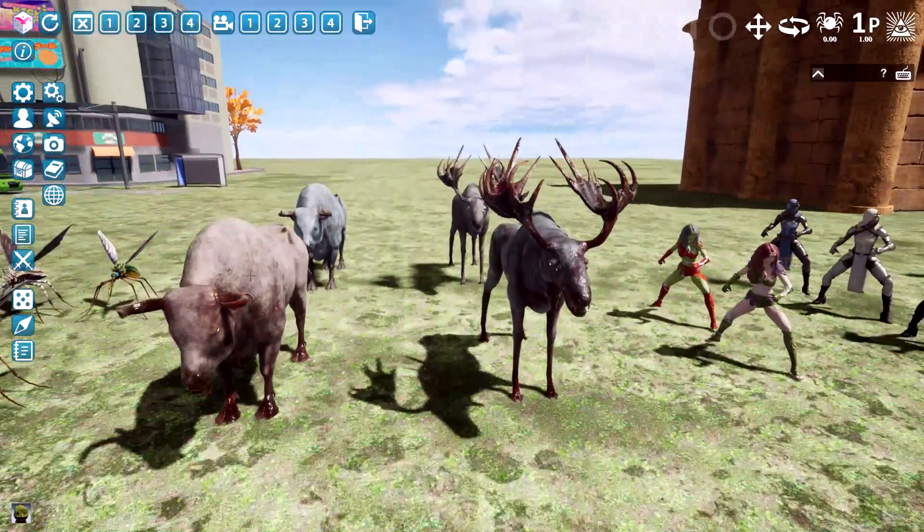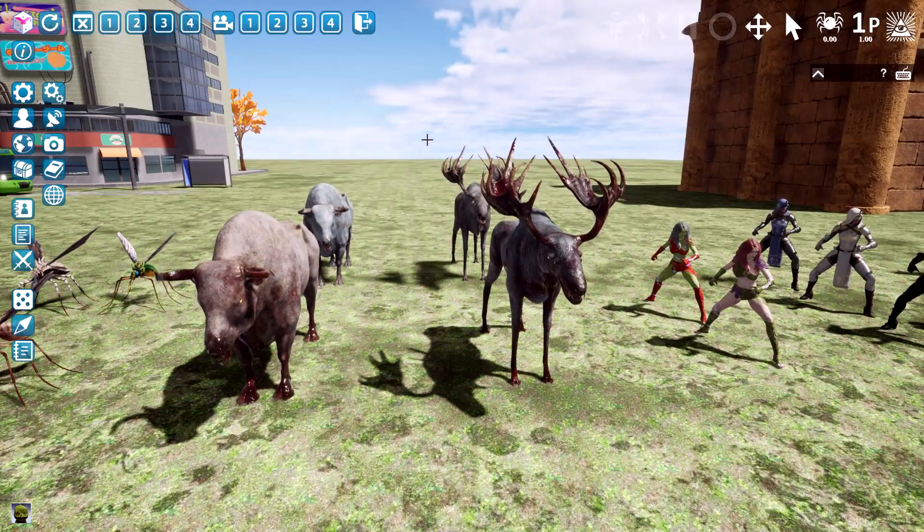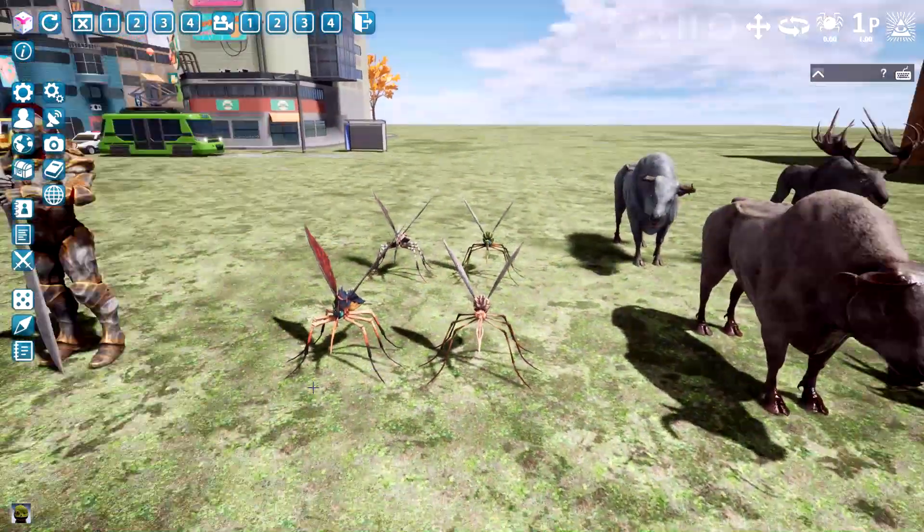We've got two new demon-esque or satanic creatures: a moose and a bull. They all come with six color variations.